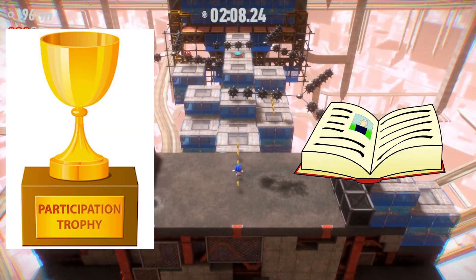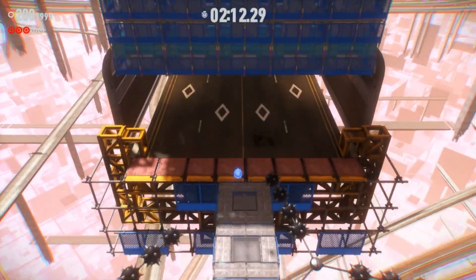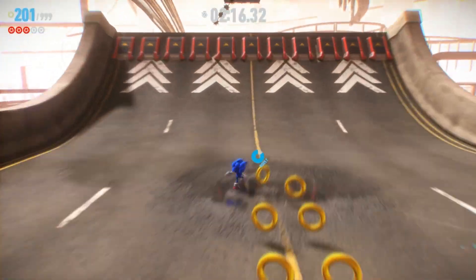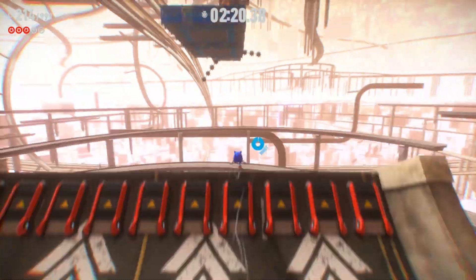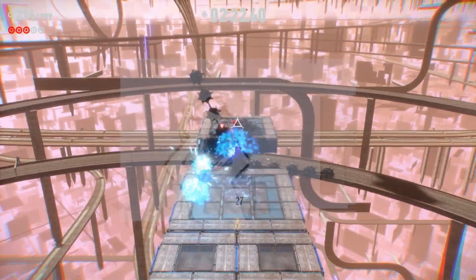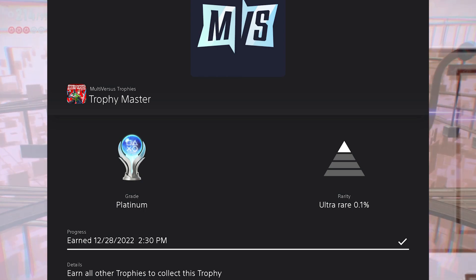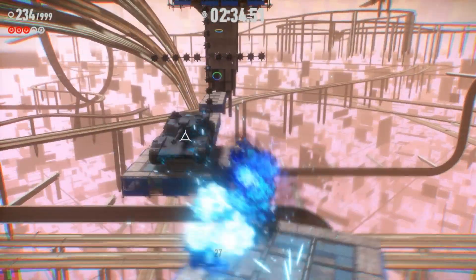Bronze trophies include things like story progression, looking in a direction, or having fun in mini-games. Silver trophies are things that take time and make you go out of your way — collectibles are a great example. Gold trophies include beating the game, the ones that make you stay up at night, the ones that break you, the ones that only 0.1% of the player base have gotten — you either have to become the best at the game or become a speed runner. The rank of the game will also be based on these properties.